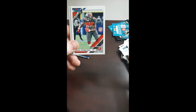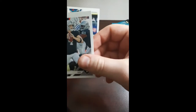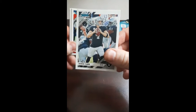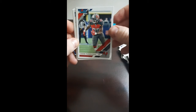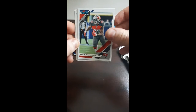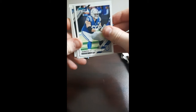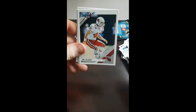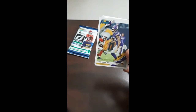Another Derek Carr — but different from the other one. This would be the base Derek Carr. The other one looked different, so that must be the base and the other one was a shorter print. Jason Pierre-Paul. Quentin Nelson. An old school Pat Tillman, Cardinals — so that goes in the oldie pile. That one's cool. Love me some Pat Tillman.